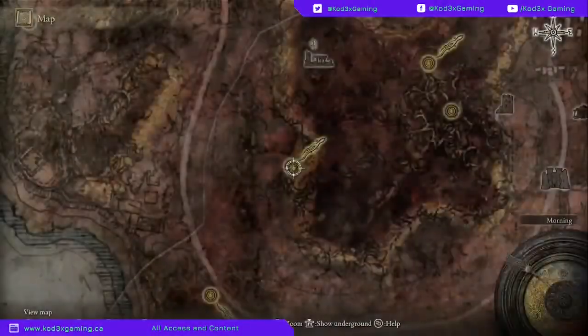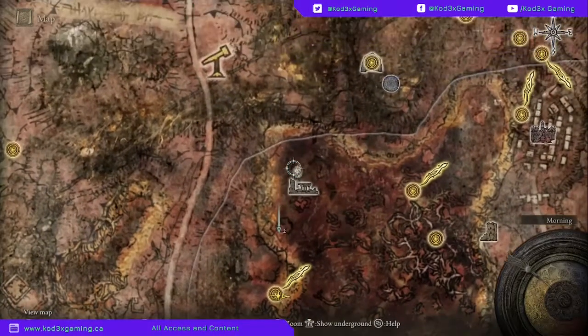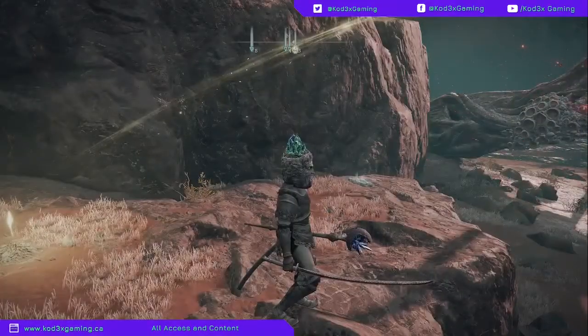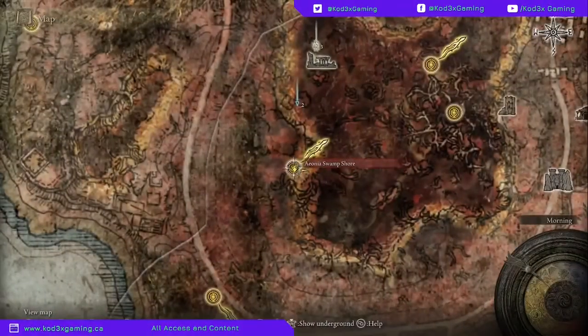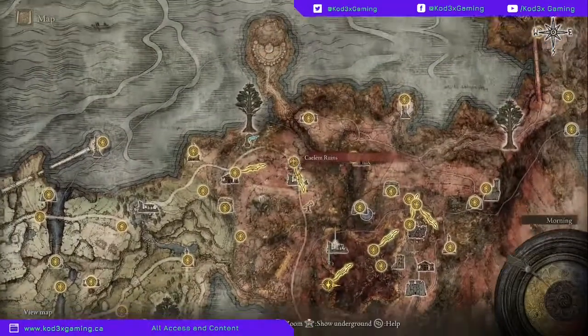I have them marked on my map right here - this is going to be the meteorite staff, and then right up here is going to be where you get the rock sling spell. Coming from this side of grace, you're going to swap, which is just right off the main beaten path - you can see the telescope just south of the Calum ruins.